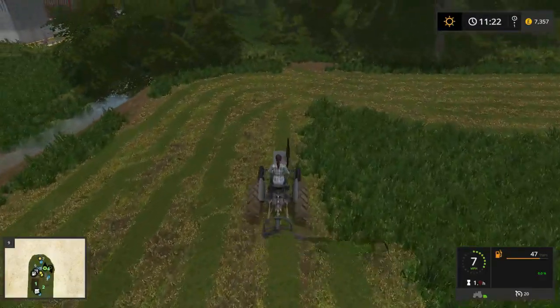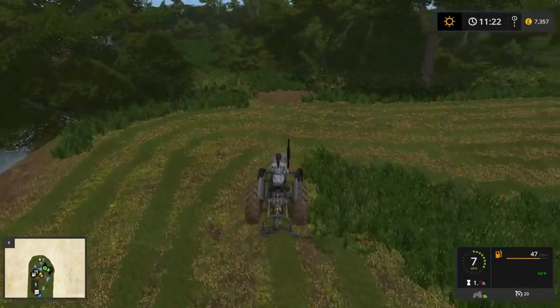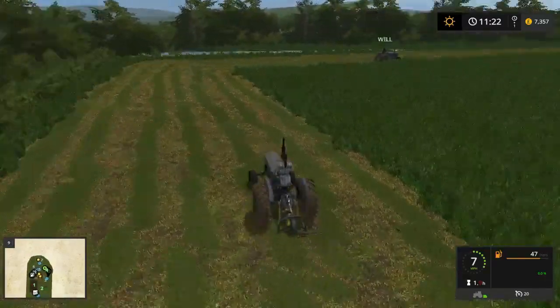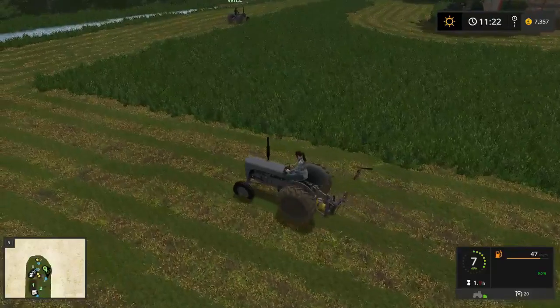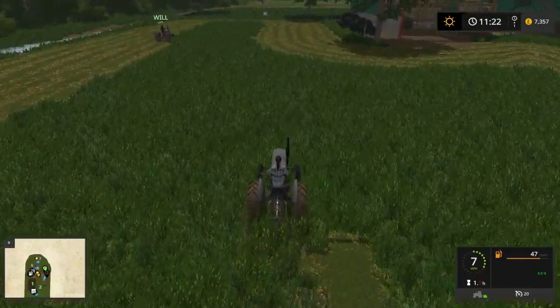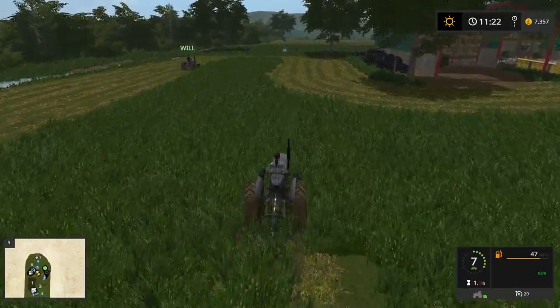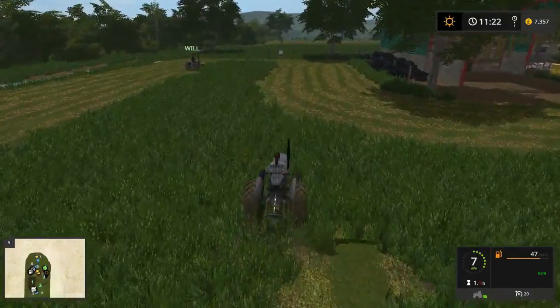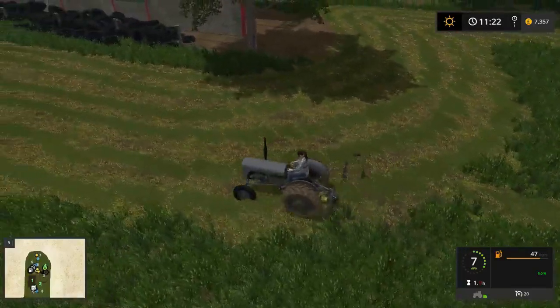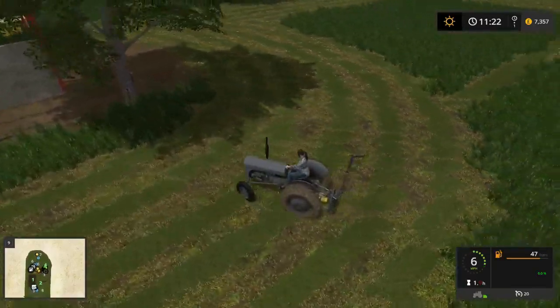But yeah, if we can get the Ferguson mower in — alright, there will be parts of the pack that we don't get in. The doe will probably be in one of them — the doe probably won't get in. Maybe one or two other things might not get in, but we've got the majority of it so there's no real point complaining about it.